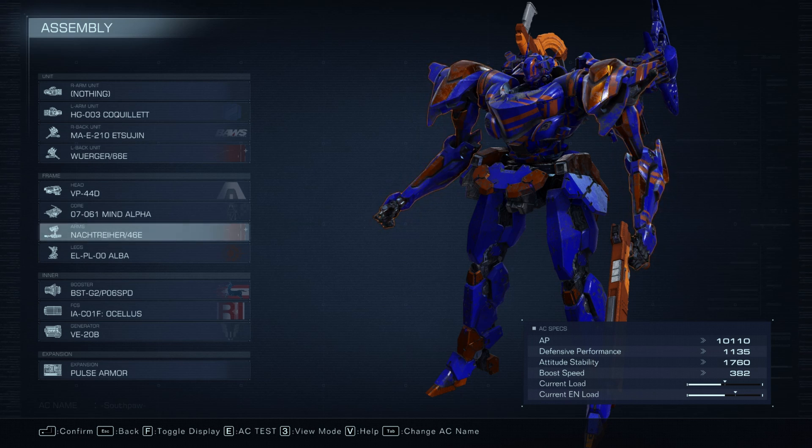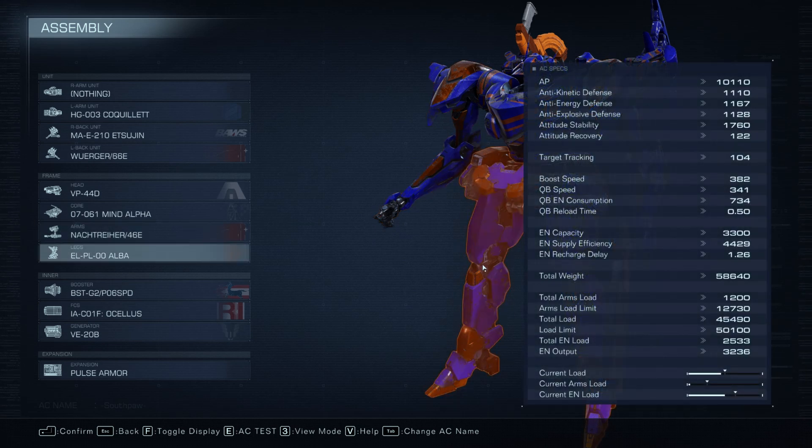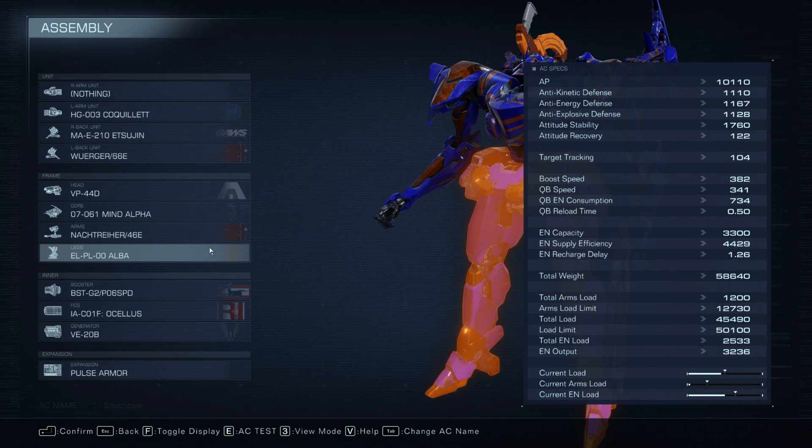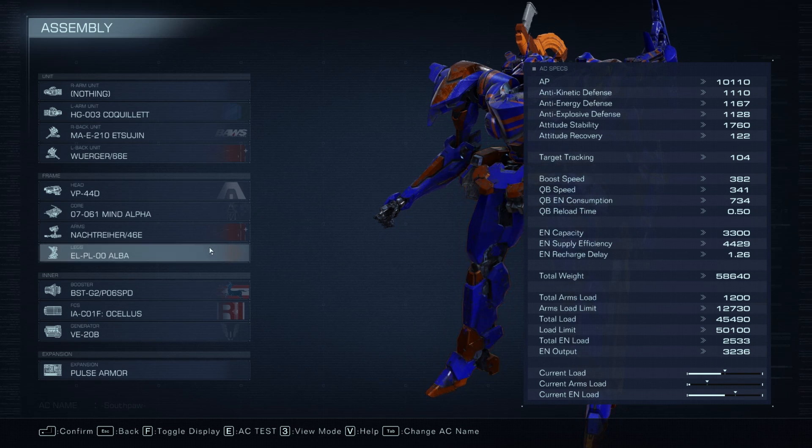The Noctur FCS is there because you really, really want your shots to hit — they have to hit. So you definitely need that firearm specialization component for target tracking. The ALBA is because I need lightweight and higher stability, since I'm going to be constantly moving. We've got the Beast Generation 2 P06 speed legs because I need that speed and I've got to be able to stay mobile.